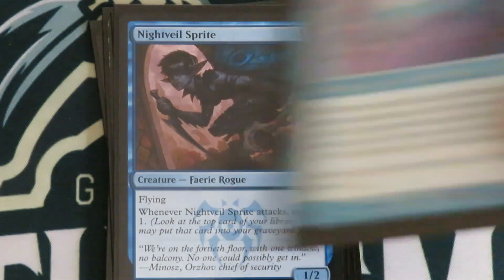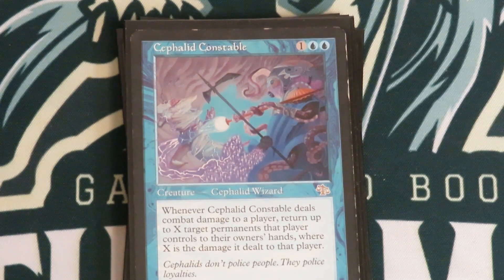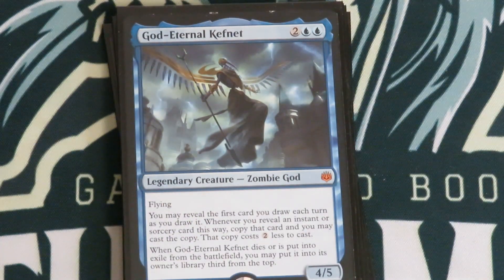Looter il-Kor — same thing, hit somebody and loot. Gadwick the Wizened — drawing cards and tapping things. Nightveil Sprite surveilling. And this card — the Cephalid Constable — whenever this creature deals combat damage, return up to X permanents to that player's hand, where X is its power. If this thing's an 8/8 you're throwing 8 permanents back in their hand. Even if it's a 1/1 and they tapped out for their big commander, you bounce it back — they'll be pretty mad at you. Then we've got Kefnet the Mindful — look at the top card and copy it for two less.